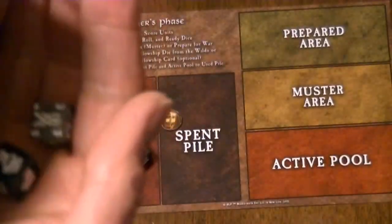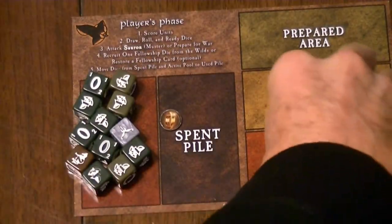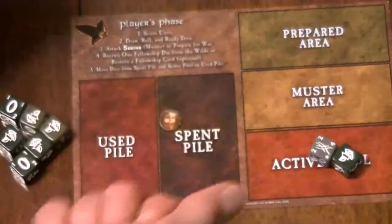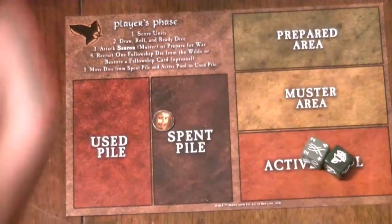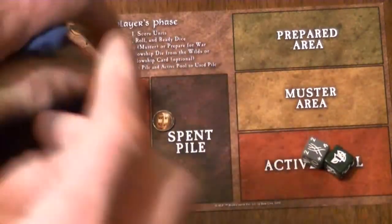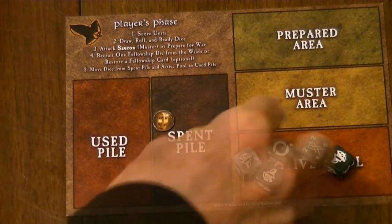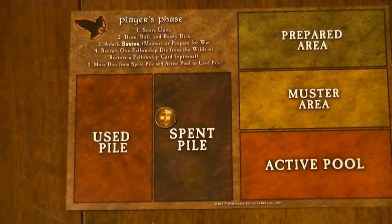What happens if there are not enough dice in your bag? If you don't have five dice in the bag to roll, you take the dice you do have, put them in the active pool, then take all of the dice in the used pile and put them in the empty bag. This is the only time you take dice from the used pile. Shuffle the dice and then draw the remaining dice you need to get up to five, then roll them.